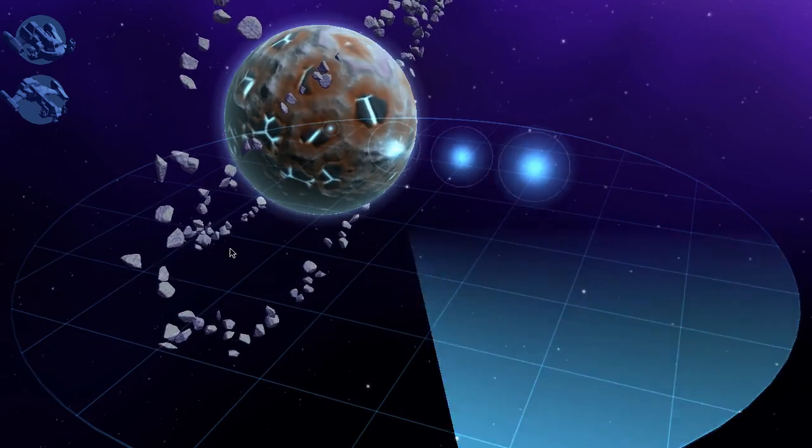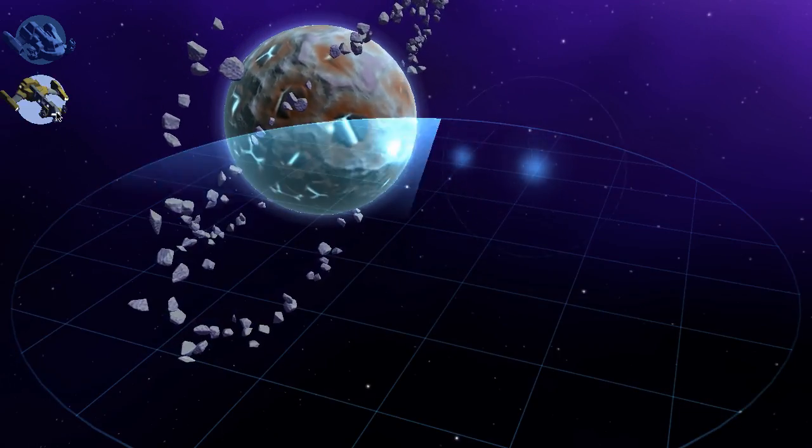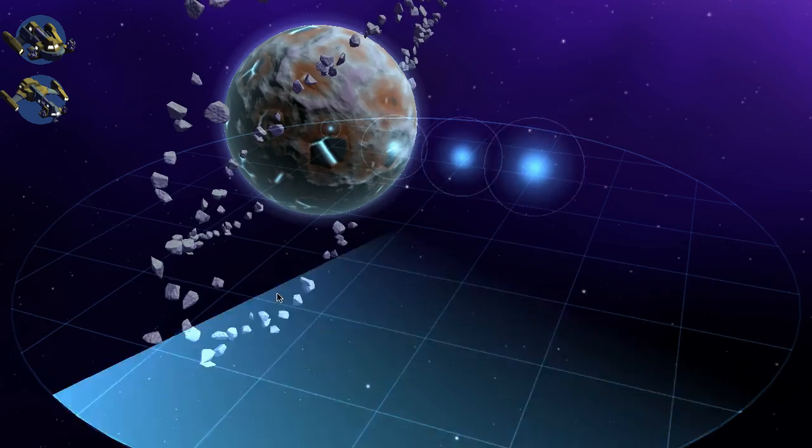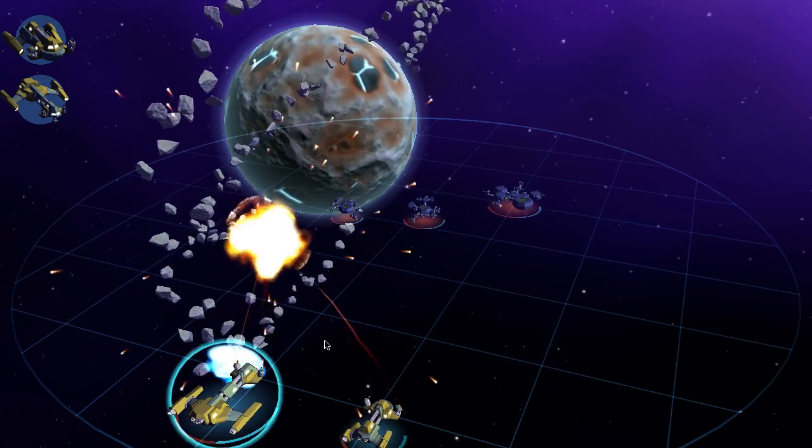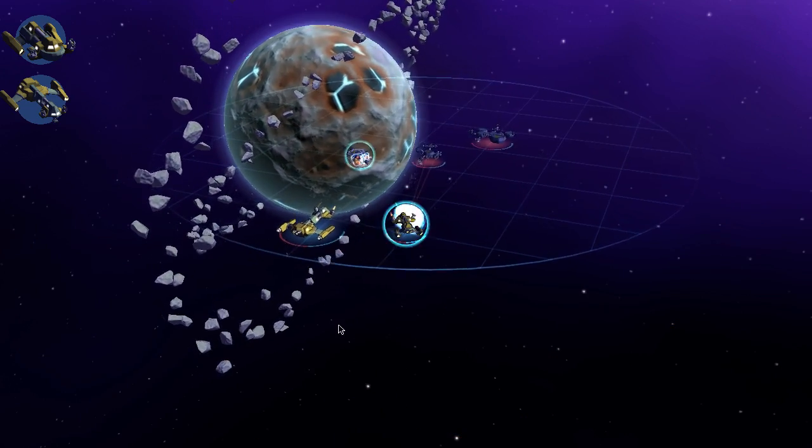Finally, another type of celestial body has been added: asteroid belts. In this case, two of them are used to depict the debris rings around the Tanru homeworld, also known as the Starship Graveyard. You too can find out why.